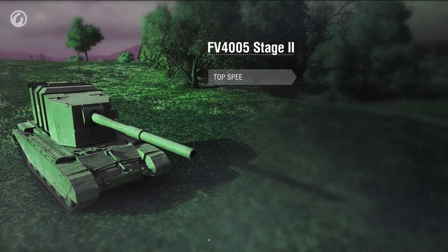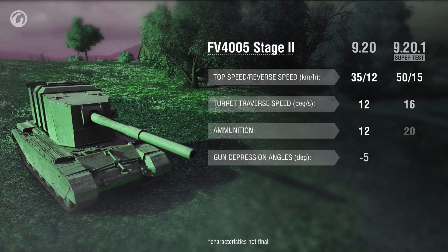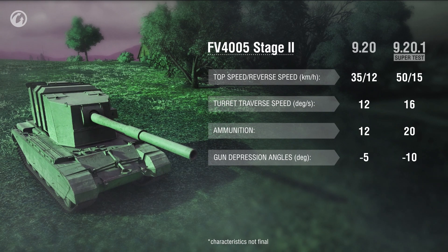Considering the FV-4005, there were a great many positive changes. Its maximum speed, turret traverse speed, and reverse speed were all increased. Some players gave us feedback saying they weren't happy, and we added more ammunition as a result. In this update, we touched only the FV-4005 branch, leaving the FV-183 branch for later.